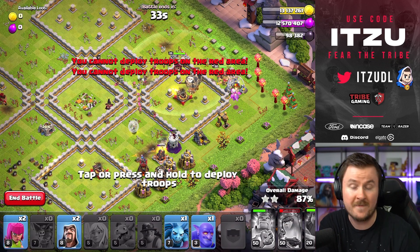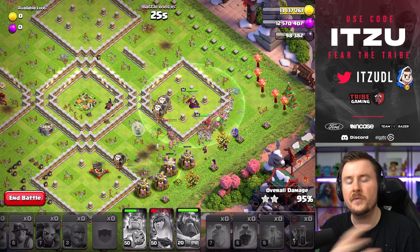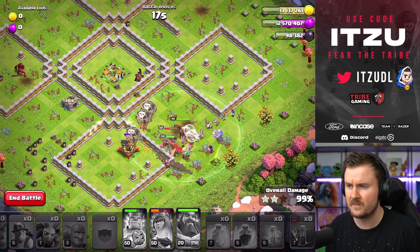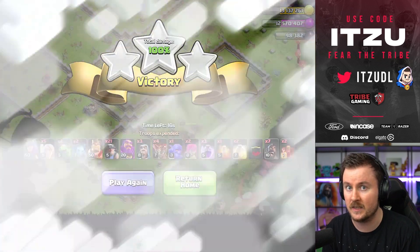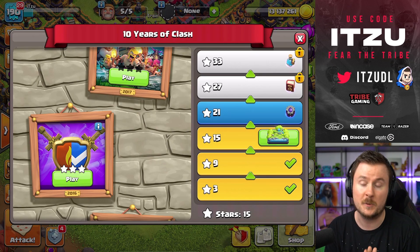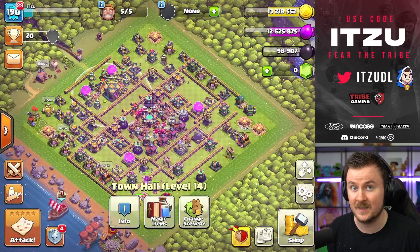You can pretty much do whatever, to be honest, just having this Queen Charge go well, because it is not a big deal with those Miners going through the base like nothing. And that's already it for this challenge. We also want to take a look at the new Pixie scenery — we've gotten 15 stars today. If you've completed every single challenge so far with three stars, you should be able to get the Pixie scenery. Let's take a look at how it connects with the Pixie skins we have for all the heroes.